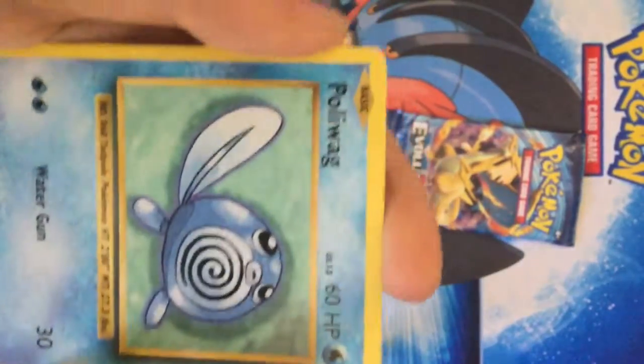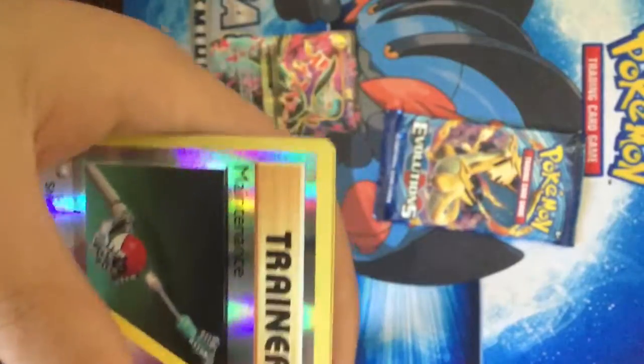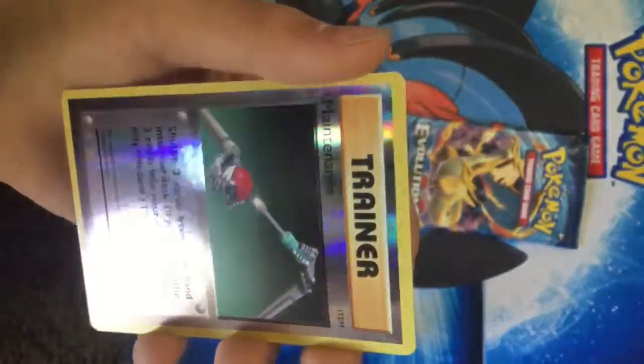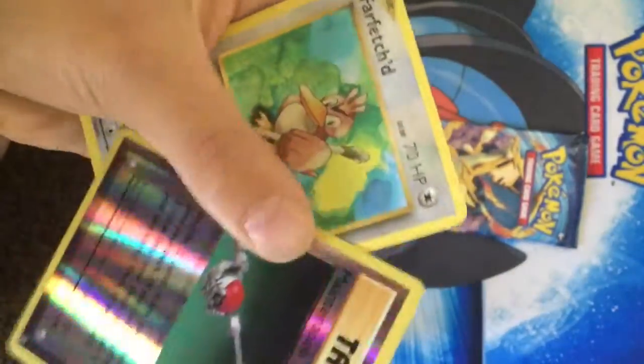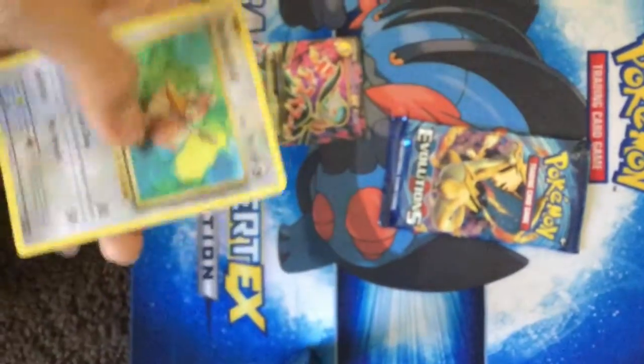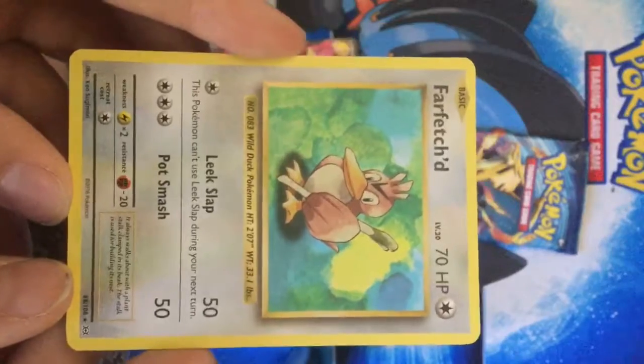Rattata, Poliwag. Gastly reverse, Mewtwo — that looks awesome. Look at the glare on this card! Reverse holo, a rare — so Fletchling. I'm so happy. It's pretty powerful.